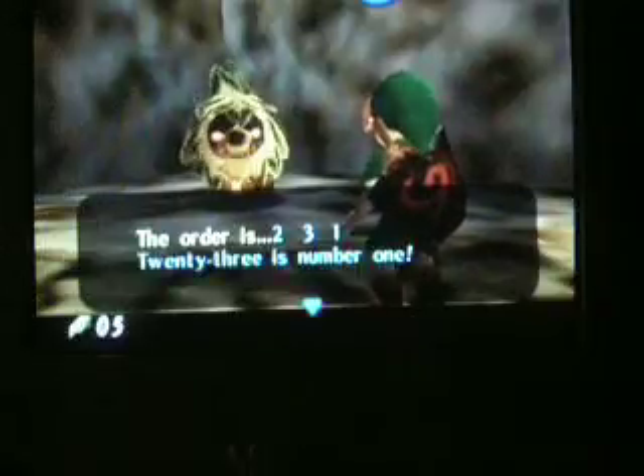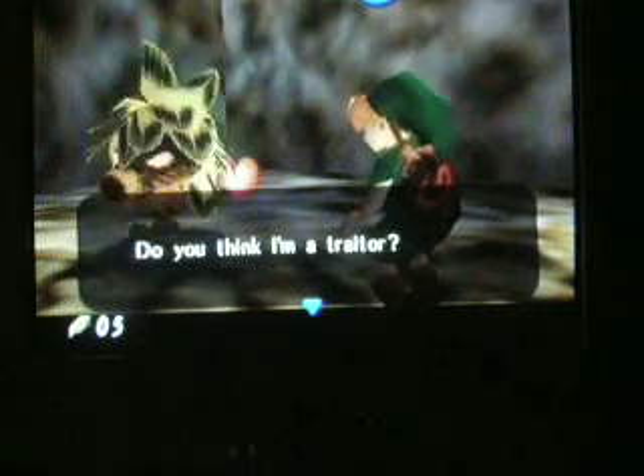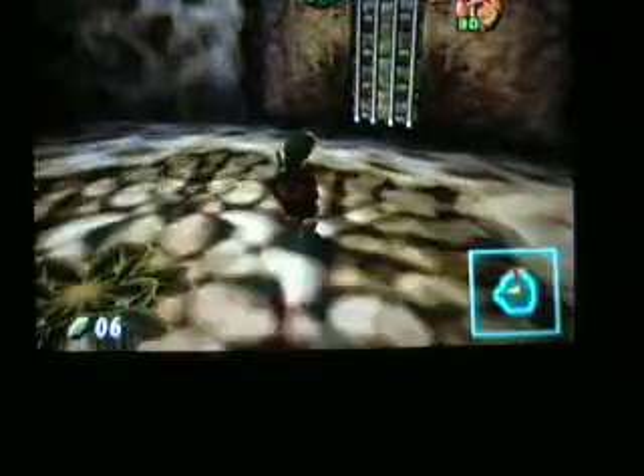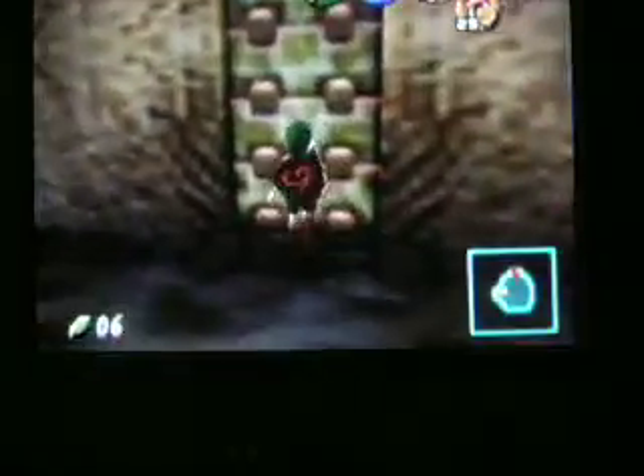You gotta remember that Deku Baba — or Bud or whatever — actually has a useful tip. Later in the dungeon, there will be three of them which will basically be invincible unless you kill them in the right order. He gave you a clue, which is: number two, number three, number one.